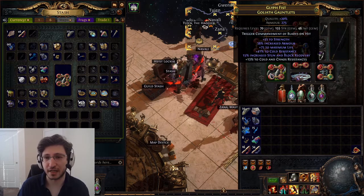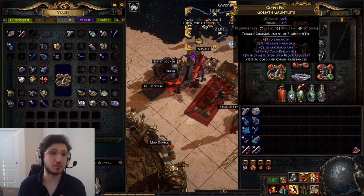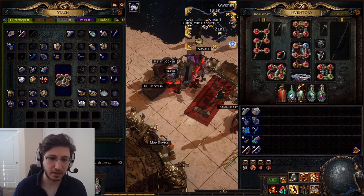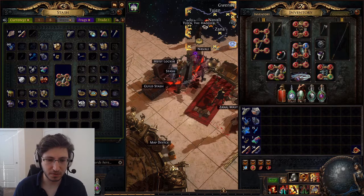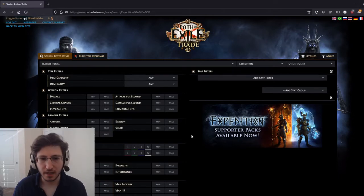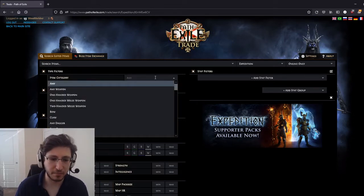This has an open prefix — I can slam it and pray, but I'll probably get crap. I'm still going to do it because what other choice do I have? Or I can buy the item. Let's try that — let's go to the trade site and see if I can buy it.